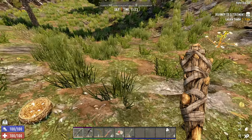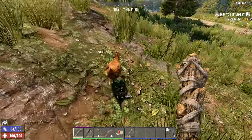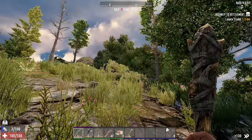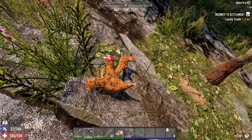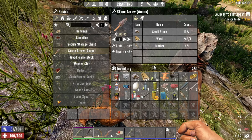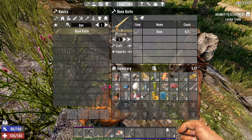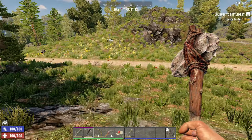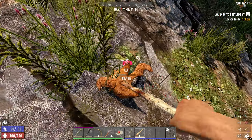Bird's nests, of course, getting more feathers for arrows and eggs that we can eat. And anything we can hunt is great. Deer are not the best on this difficulty because they actually have a lot of health. So a lot of the times when I come across deer when I'm playing on Nightmare, I will just let them go because I don't want to spend a good chunk of my first day hunting down a deer when I've got more important things to do. But we've got two chickens so far, which is great.